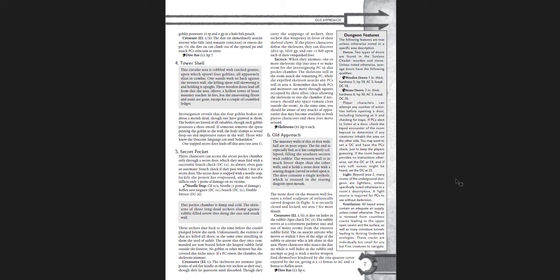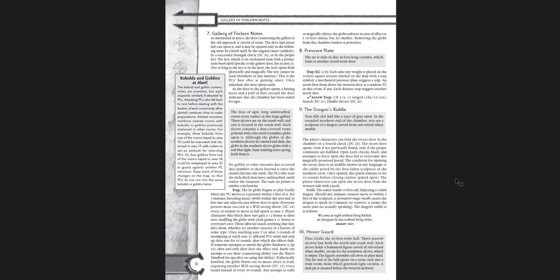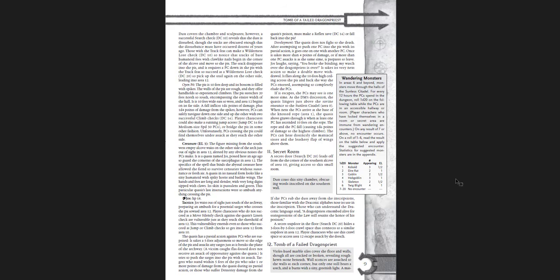There is read-aloud text in this one — box text you're supposed to read aloud, which is not always my preference. You get a cool side trek. One thing is you don't have a map of this until the back of the book — it's also on the front cover underneath, but you really just had to flip back as you went through the dungeon, or draw it out yourself, which is probably what most people did. That's how I did it.